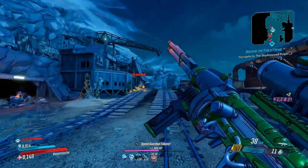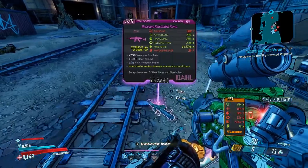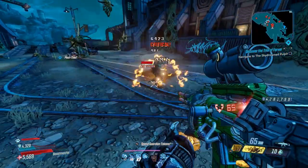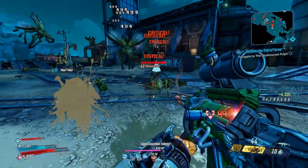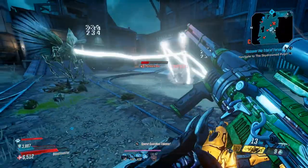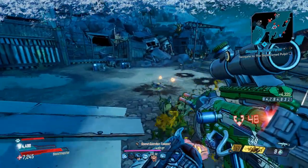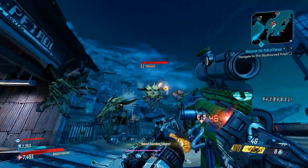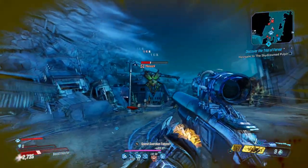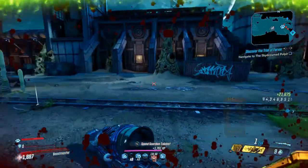I have done this run at least 40 to 50 times and have not gotten the Head Splosion sniper rifle. It takes about five minutes per run because Manvark has three phases, and on top of that you have to run back into Slaughtershaft after you kill him, spawn in, then travel back to Conrad's Hold — that alone takes about two minutes. So five minutes per run, 40 times — that's around four hours — and still no Head Splosion.